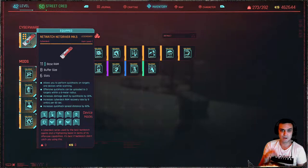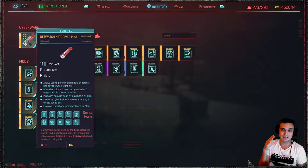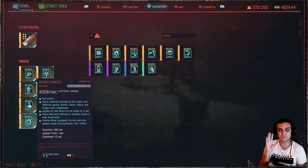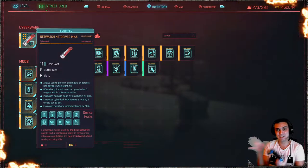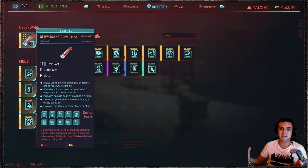So 11 base RAM, 8 buffer size, 6 slots. Offensive quick hacks can be uploaded to three targets within a 6-meter radius. For example, if I use Short Circuit, it usually affects only one enemy, but thanks to the cyberware it affects the guys standing next to them. So it's massive damage — insane, stupid OP.